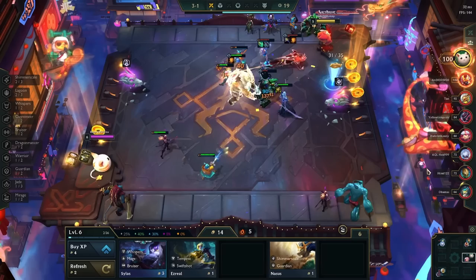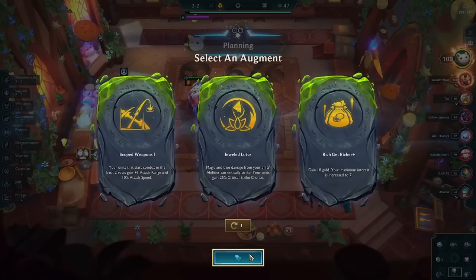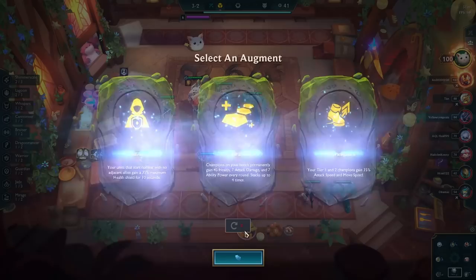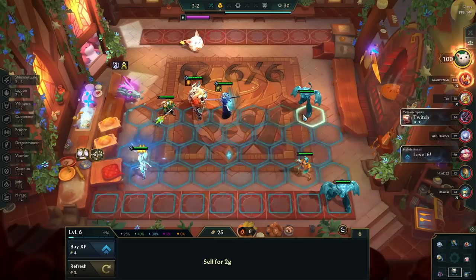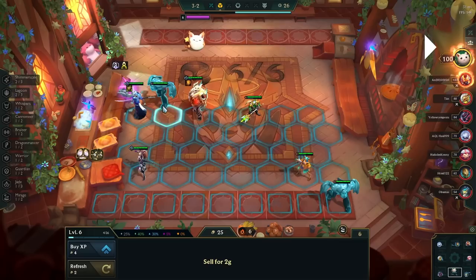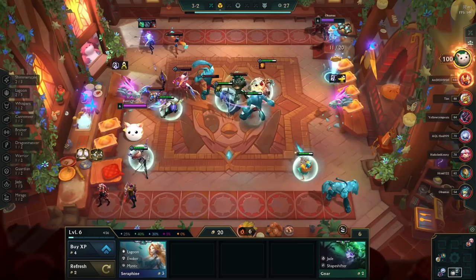If I had a Rengar two-star, obviously he likes attack speed and attack damage, so itemizing him is pretty easy. But for Volibear and Yone, they both like Rageblade and damage amplification such as Giant Slayer, or maybe a QSS to keep them up a bit longer, or some healing such as Hand of Justice or Bloodthirster. If I had a Rengar two-star I'd definitely slam the Runaan's Hurricane on my bench, but since it's a Volibear I can't really do that quite yet. For the second augment I'm picking Exiles or Preparation — both really good here. I go Exiles for the huge health value.